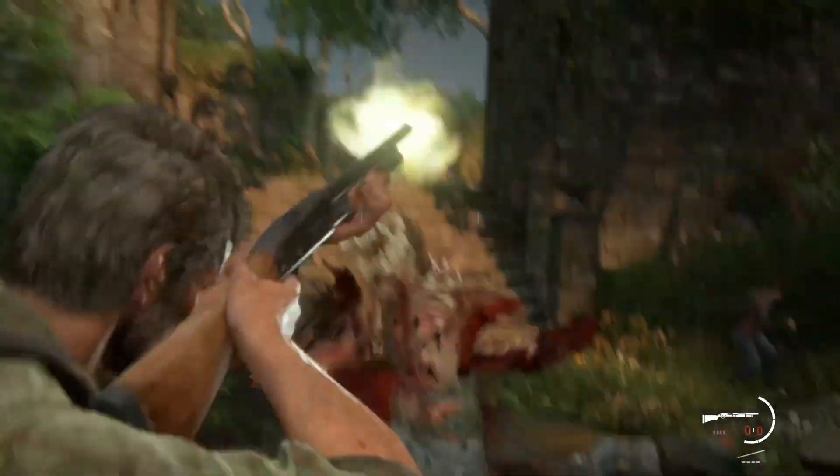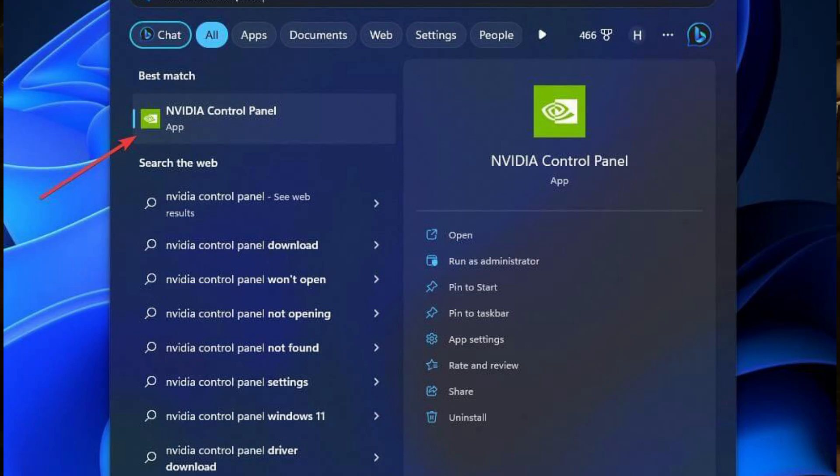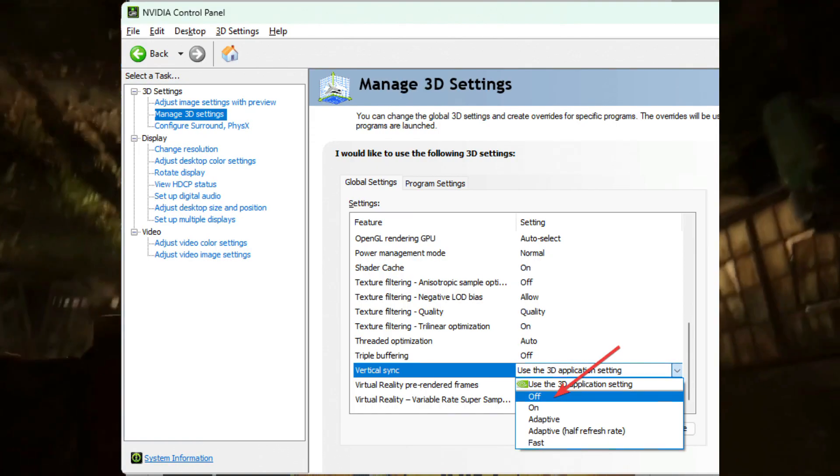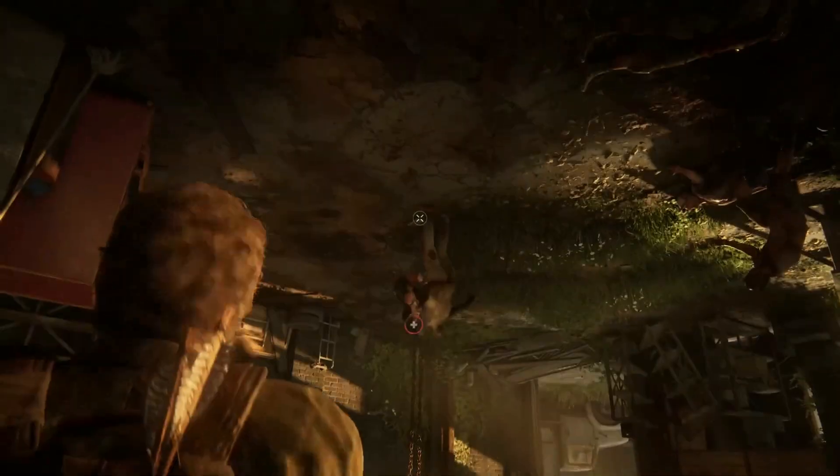Method 4: Disable Sync. Open the Start menu and search for the NVIDIA Control Panel, or any other graphics control panel depending on your GPU model, and open it. Go to Manage 3D Settings, find Vertical Sync, and turn it off. Save the settings and restart your computer.